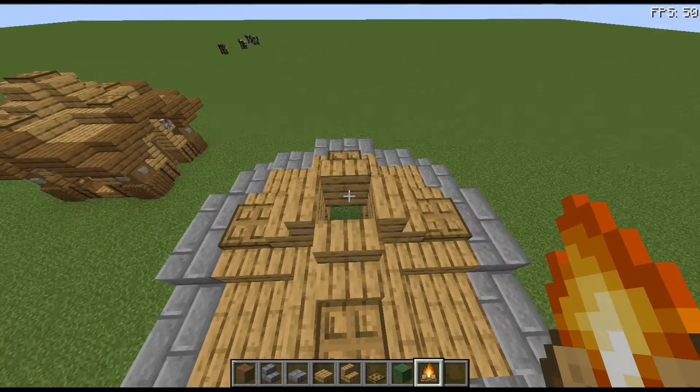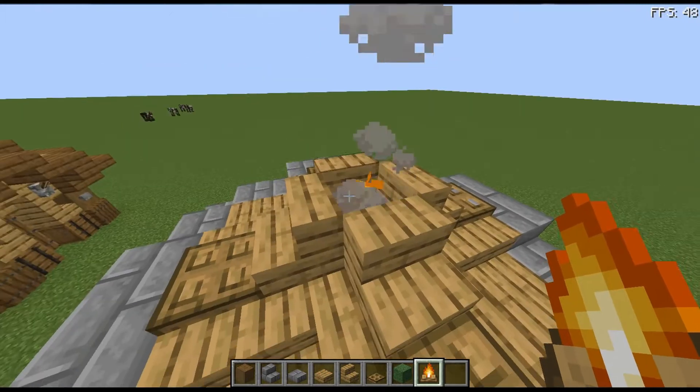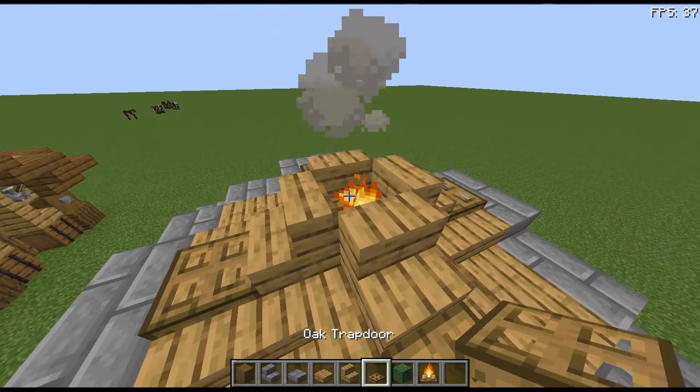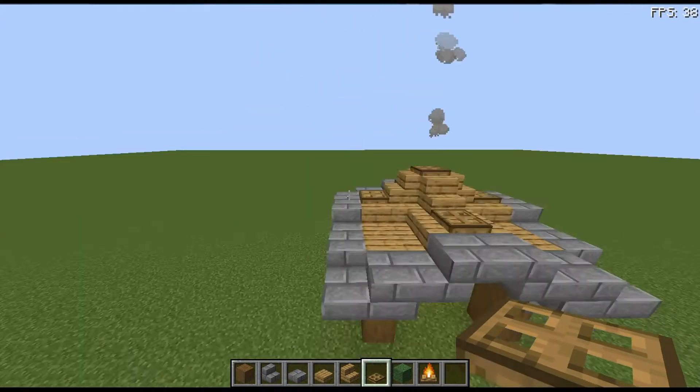Then you're going to grab a campfire, place it at the top just underneath these slabs, and put an oak trapdoor on top so the roof is going to look like this. The roof is now finished.